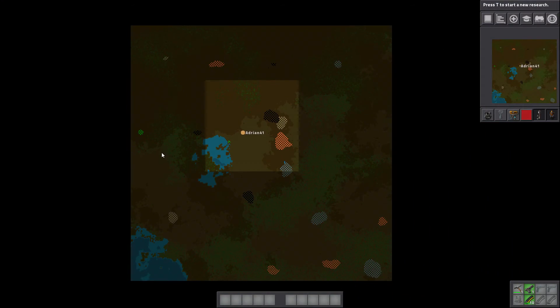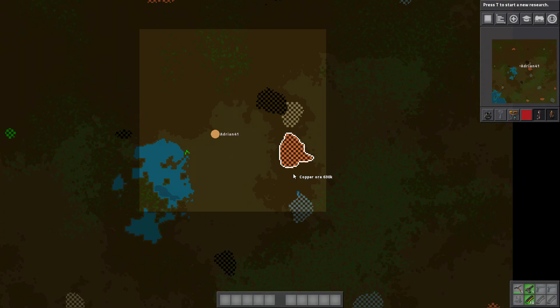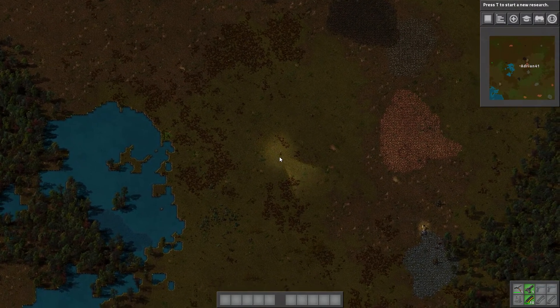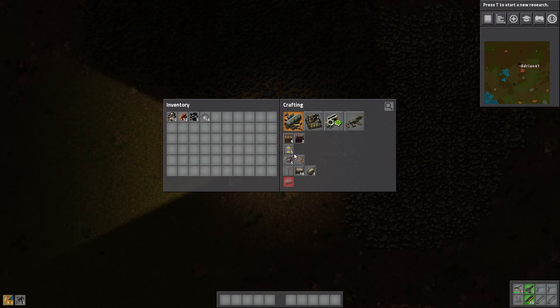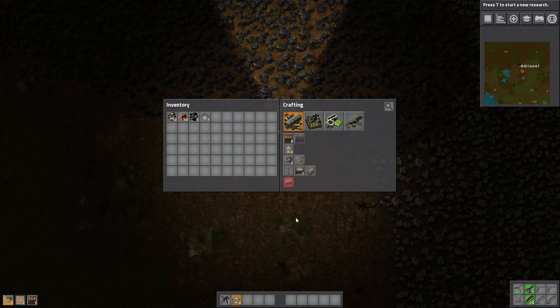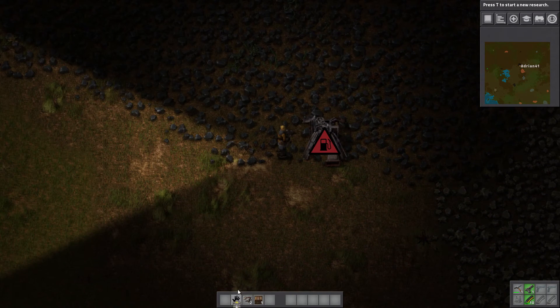There are a couple of uranium patches about — there's one here. This is quite a good starting location and this is going to get interesting very quickly. So let's build one mining drill and a little automator. I want an automatic setup because I'm already going to start automating this thing.